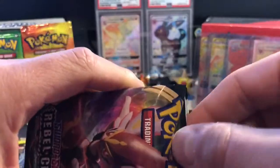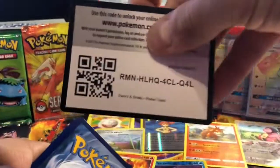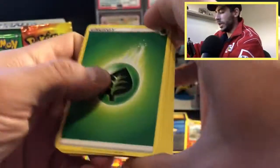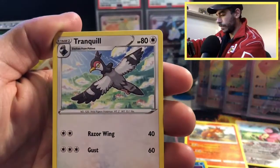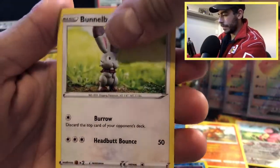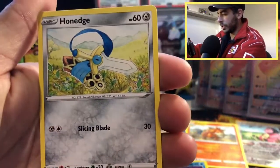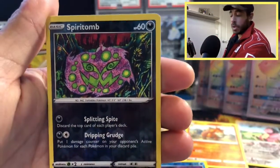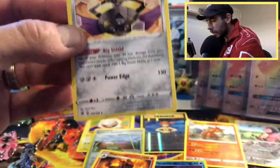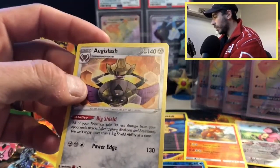What have we got — terrible luck today. Very bad. Nothing good from this pack either. Energy, Leafeon, Tranquill, Sonia, Pelipper, Bunnelby, Phantump, Dreepy, Galarian Farfetch'd, Honedge — reverse holo Spirit Bomb, okay thank you — and a Gallade rare. It's a rare but it's non-holographic. That's pretty much it for those two packs — we didn't get a whole lot, just a few reverse holos and the rare Electrode.